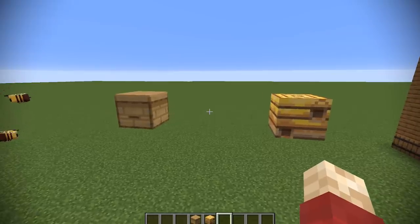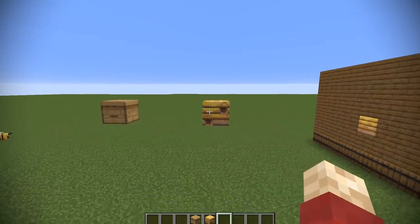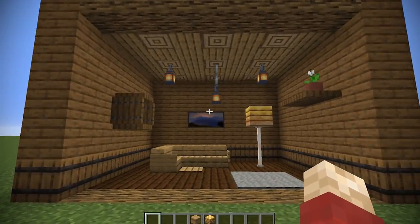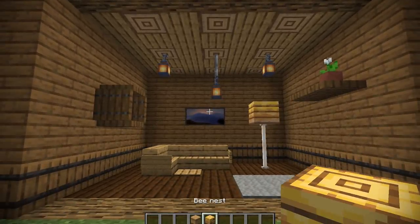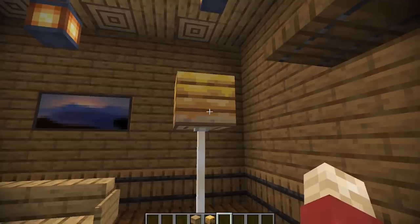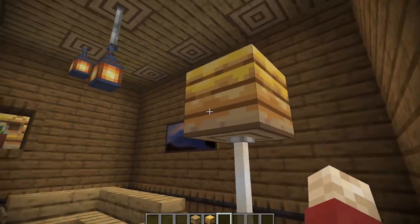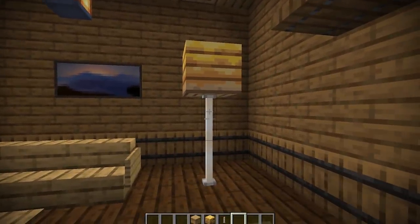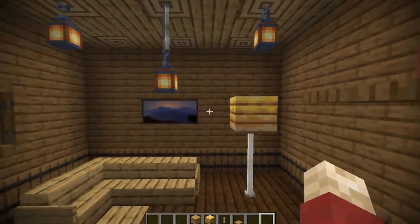So both of these blocks are something that the bees will fly in and out of. However, we can use them in some building. This is a little room with a couple of uses for the bee nest in particular. The first one is used as a lamp. It actually does look a lot like a lampshade, albeit a very strange color. But the texture works quite well if you put it on top of an end rod. I've also put an oak pressure plate on the top as well.